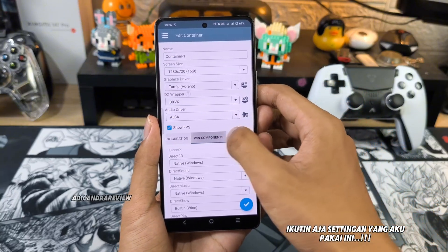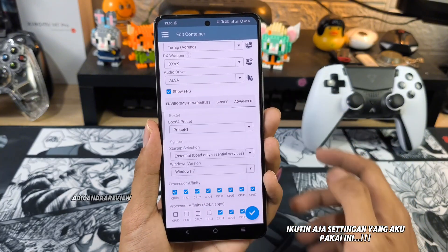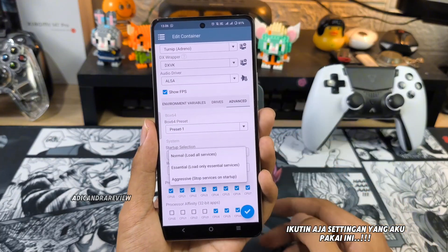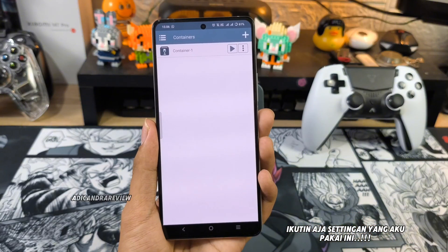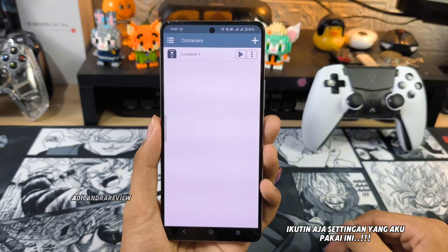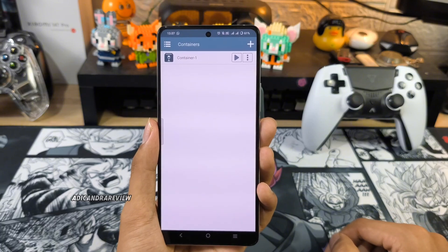Yang bawah ini gak usah ada yang dirubah. Terus kesini ke bagian Advance. Box 64-nya kalian ganti ke preset 1, yang udah kalian buat tadi. Untuk startup selection-nya kalian bisa ganti ke agresif atau ke essential — tapi aku pake essential. Lalu kalian checklist, dan kalian bisa masuk dan buka PES atau game yang pengen kalian mainin.